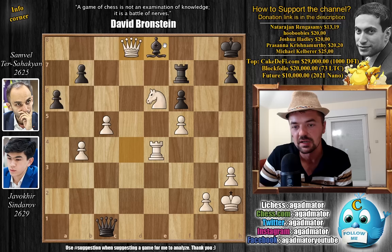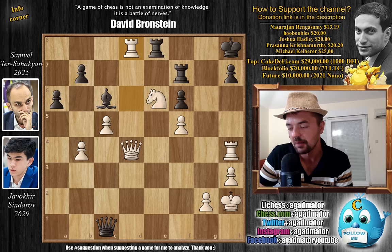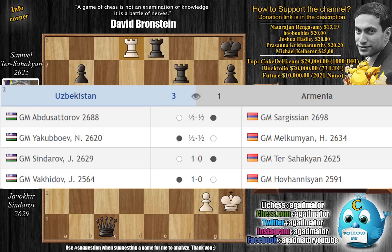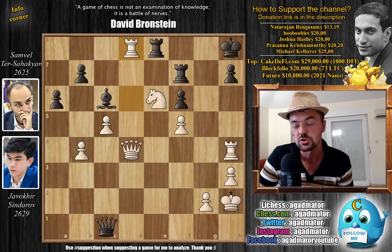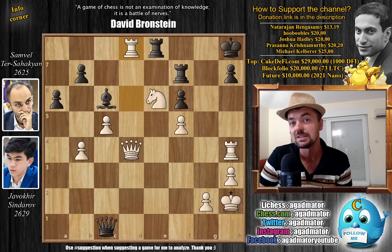Really an incredible attacking game by Jaokir Sindarov on board three for Uzbekistan. Abdusatrov drew against Sargisian on board one, Jakubov drew against Velkoumian on board two, and Bakidov defeated Hovanisian on board four. So Uzbekistan just crashes through Armenia and are now the sole leaders of the Chess Olympiad 2022. There are two more rounds to go — Armenia and India, led by Gukesh, are one point behind, so anything can still happen.